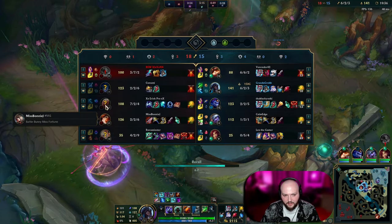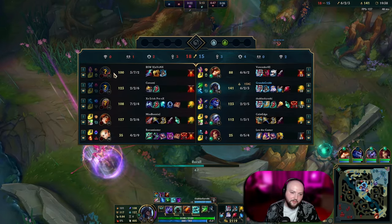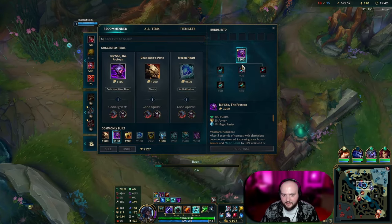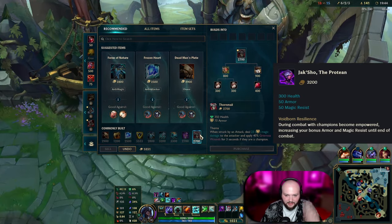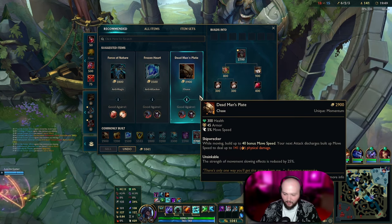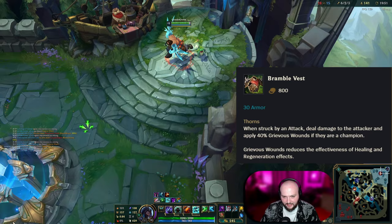One of the things they have is a lot of healing. The problem is they don't really have to auto attack me to get that healing, so it feels like Thornmail is not going to be the best purchase — but how else can I really cut healing? So we're going to get it anyway.